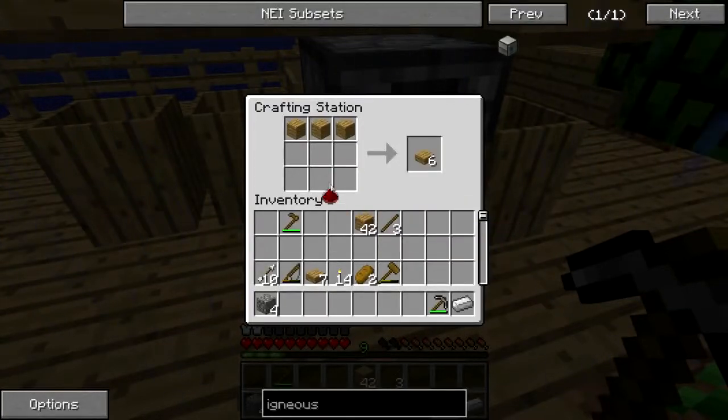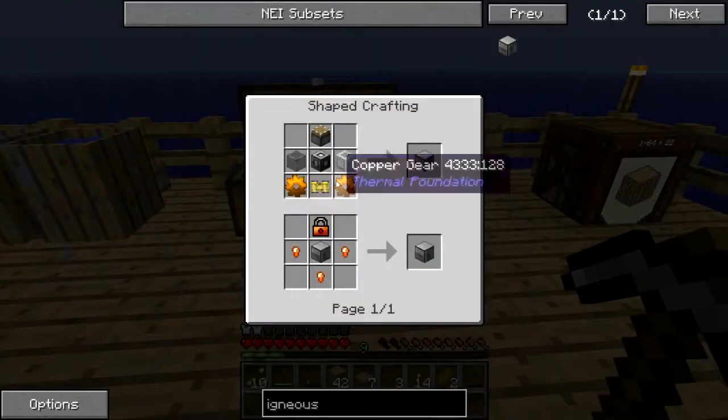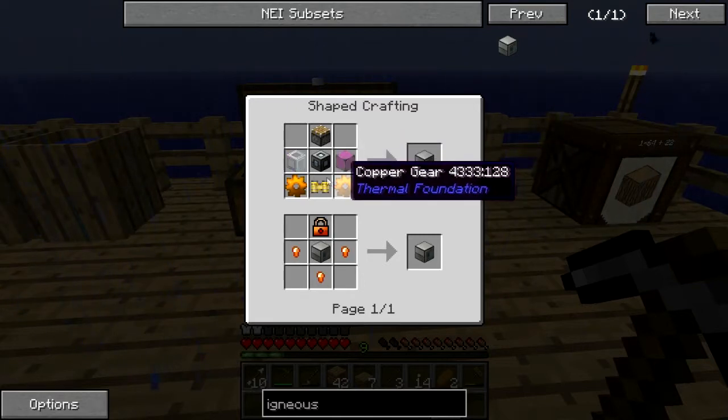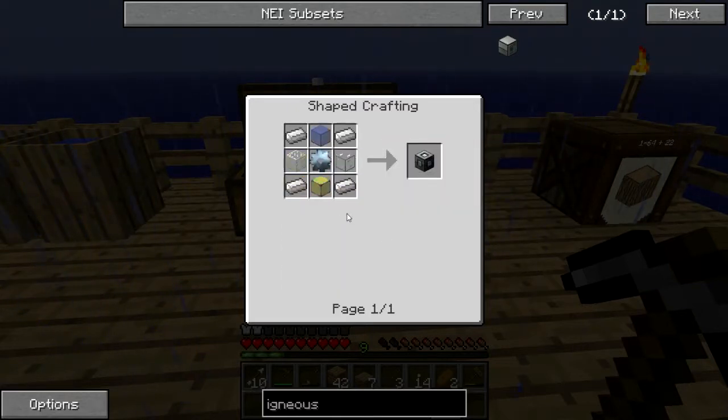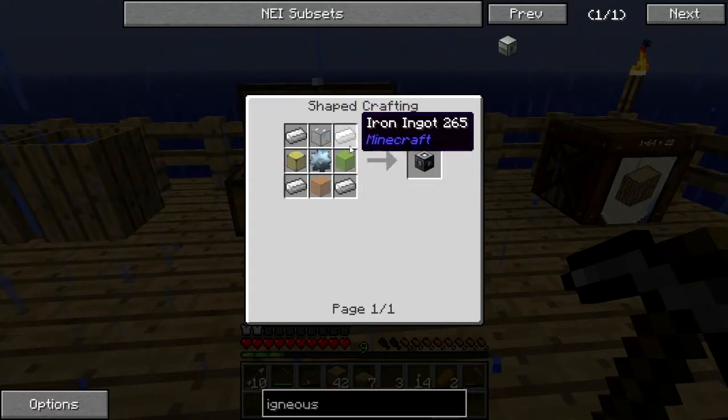Went along the top, redstone pushes the iron. There's the piston, we'll put it away. What else do I need? Machine frame — basic. Some grass. Tin gears, iron ingots, and glass.